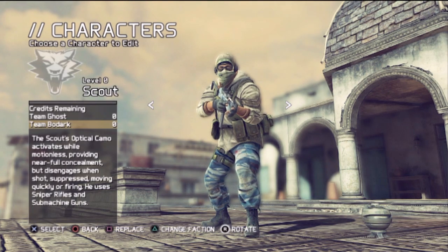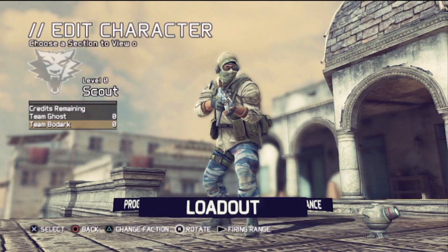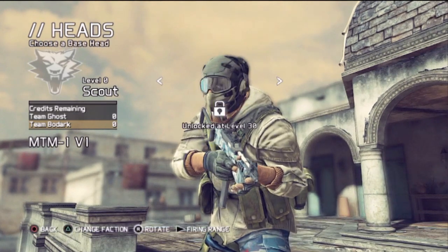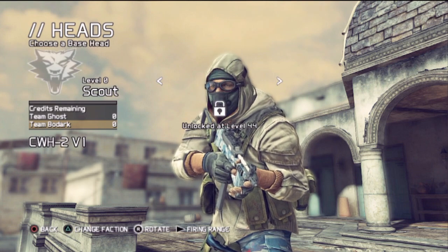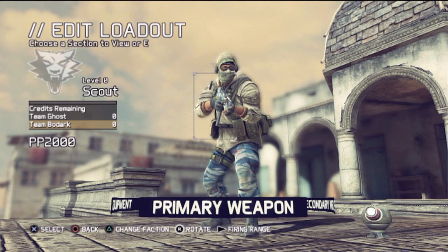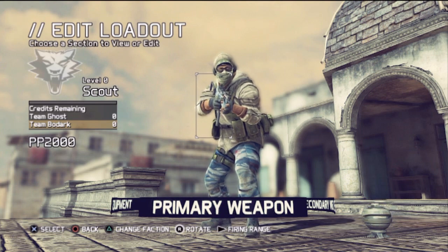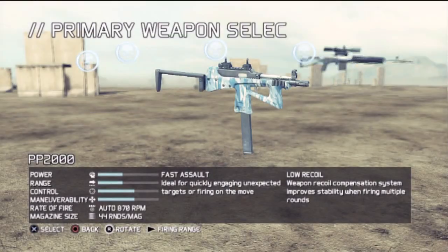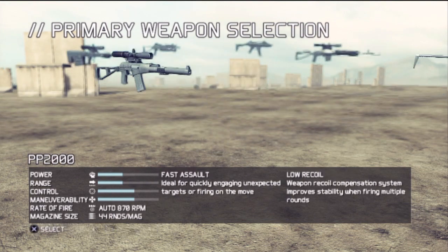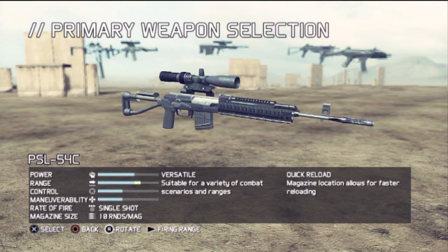Let me show you the cool thing I like. I've got this guy on the Bodark or the Ghost — either or doesn't really matter. You go to Appearance — there's some cool things I just haven't unlocked yet. That one looks pretty dope but I'm not level 30 obviously. Then you go to Loadout. We're going to go to Primary Weapon — each one of these has different primary weapons.